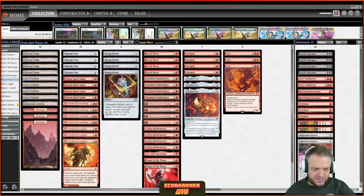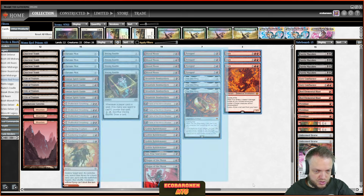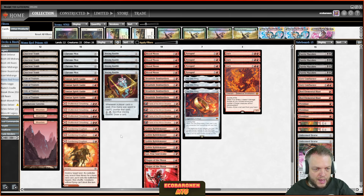We have Vexing Bauble instead of Chalice. Let's think about when Vexing Bauble is better than Chalice of the Void and vice versa. Chalice is historically great in the deck because you want a turn-one play that shuts down a large chunk of your opponent's deck without harming your own. That's still true, but if you look at the deck there are no one-drops — well, aside from the card we swapped Chalice for.